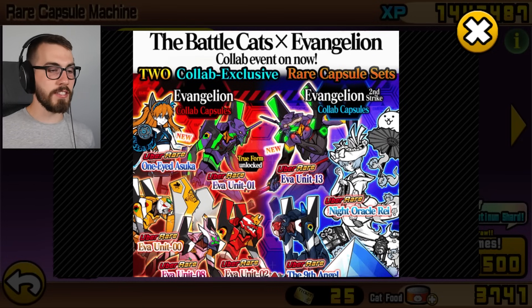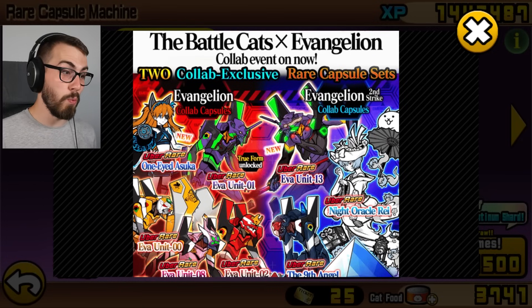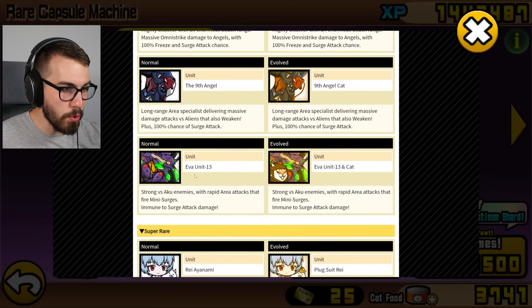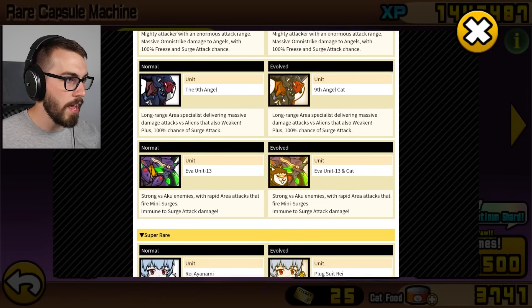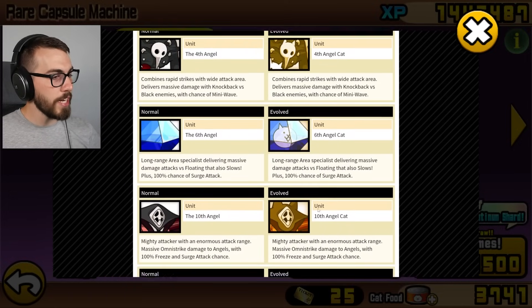The other new Uber is Eva Unit 13. I don't know what it is, but it looks an awful lot like Eva Unit 01, which apparently now has a true form. This is actually the only Uber that I don't have in the set now, because it's a new one. I have all the other angels here and I have Rey as well. Pretty cool.